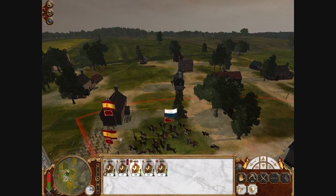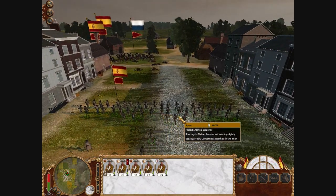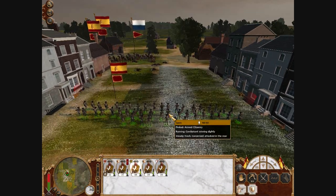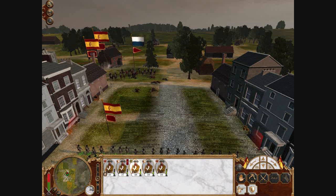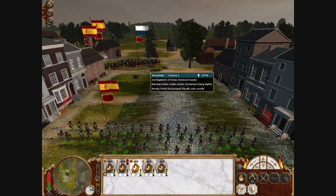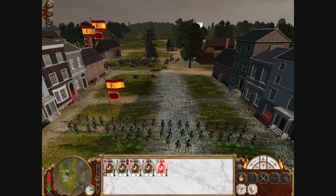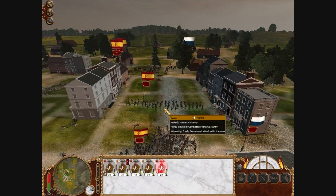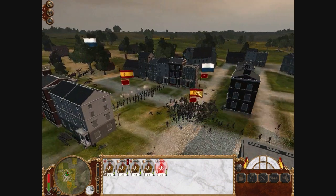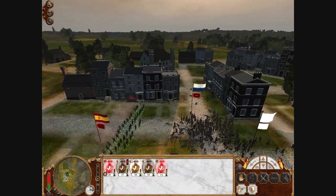Two regiments of armed citizenry over on my right, fighting their one. And three regiments are firing into their cavalry. Cavalry are particularly susceptible to ranged fire because they're easier to hit — which is why with ranged cavalry you should never attack from the front. You shouldn't be in the enemy's line of fire. Anyway, we're having this huge rout over on my right flank.